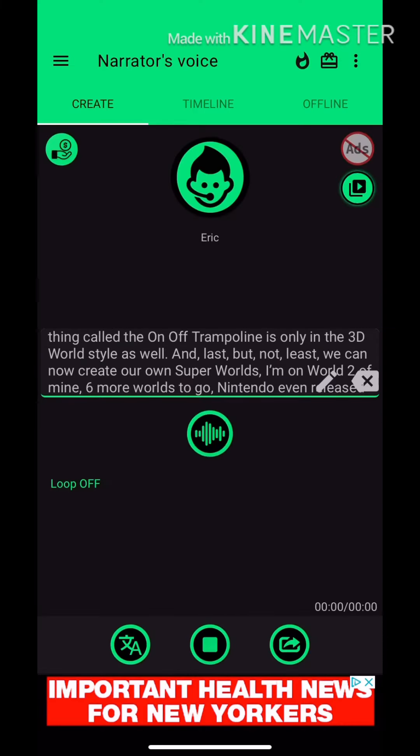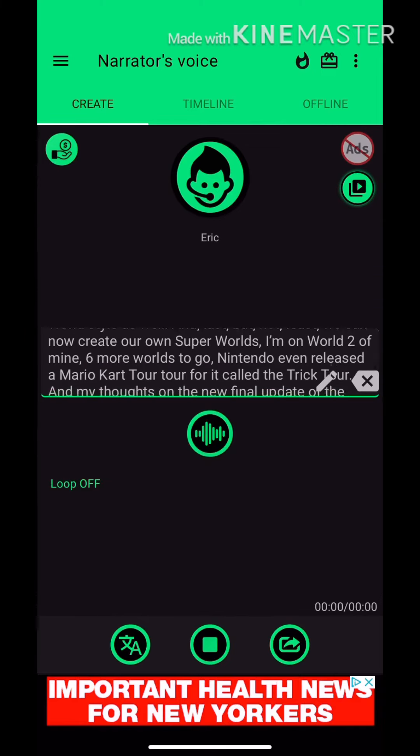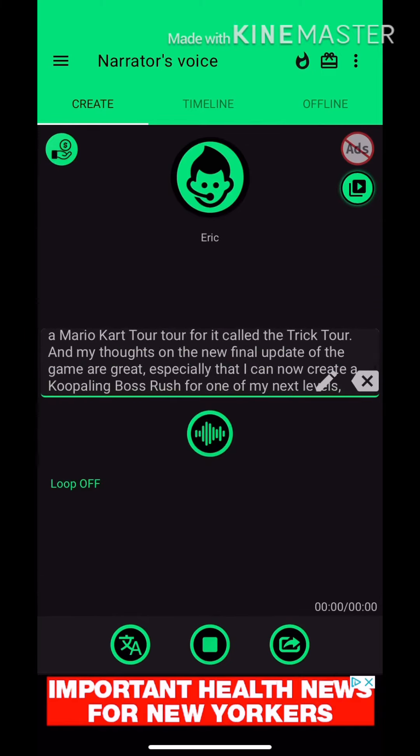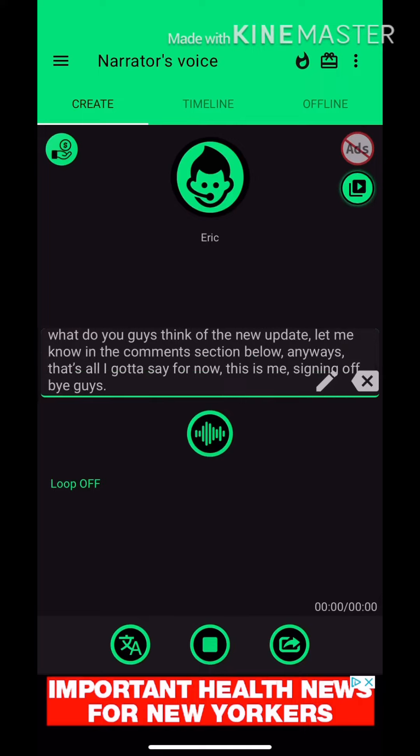And last but not least, we can now create our own Super Worlds. I'm on World 2 of mine, 6 more worlds to go. Nintendo even released a Mario Kart Tour called the Trick Tour for it. My thoughts on the new final update of the game are great, especially that I can now create a Koopling Boss Rush for one of my next levels. What do you guys think of the new update? Let me know in the comments section below. Anyways, that's all I gotta say for now — this is me, signing off. Bye guys.